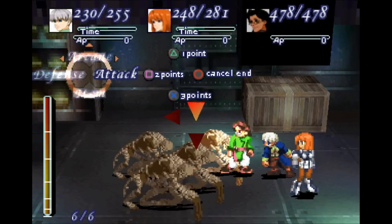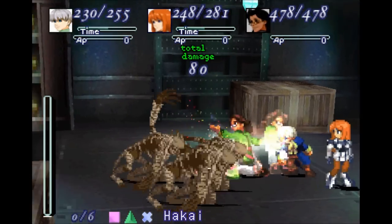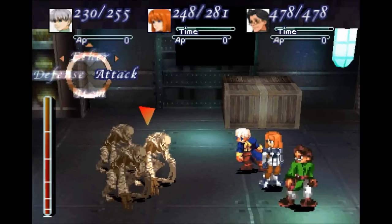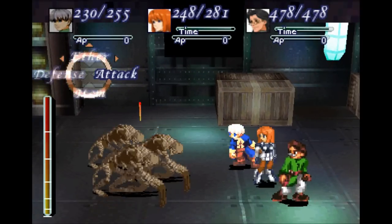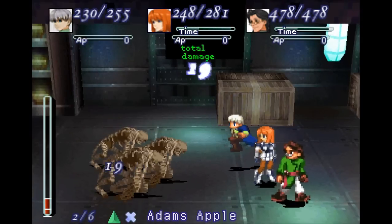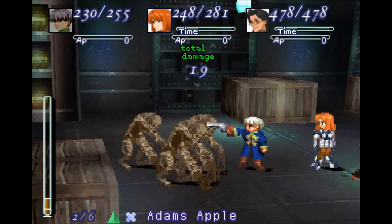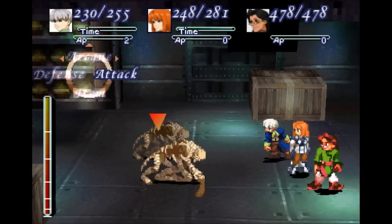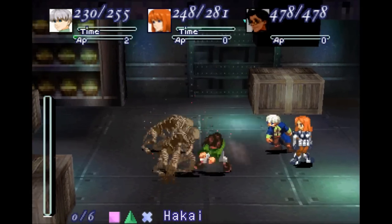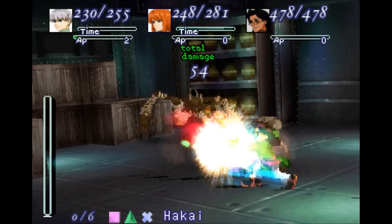We do have a new death blow to show off from Satan — here's Hawkeye. Just all in that one attack. We do have a ton of new things to show off for Billy and Ellie. Let's show off Billy's first one — this is Adam's Apple. For those of you that know Xenosaga, this should look pretty familiar, except I like the other one better. Satan is very, very fast.